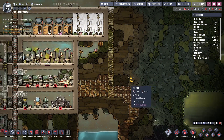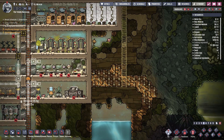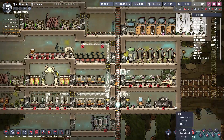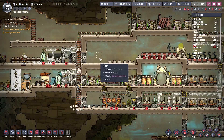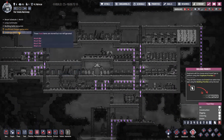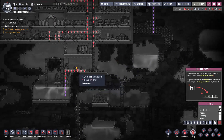I believe that's about as far deep as my duplicants can go in this area without having to use ladders. I'm gonna have to set the priority of all this construction to nine — I want all my duplicants working on this.